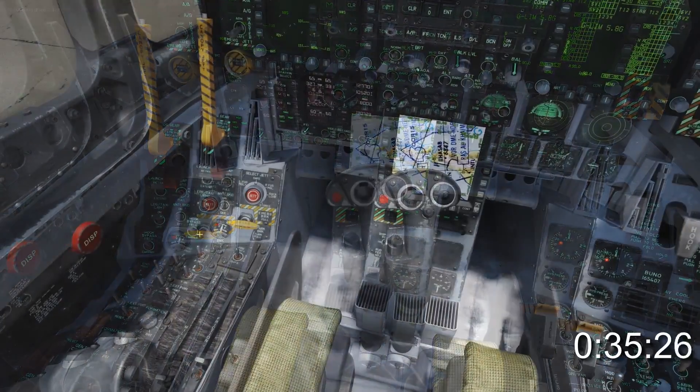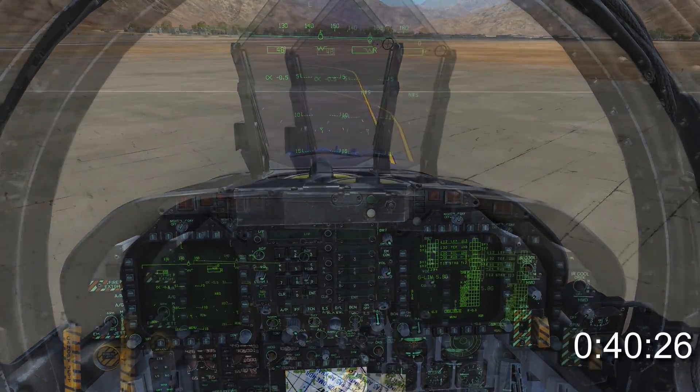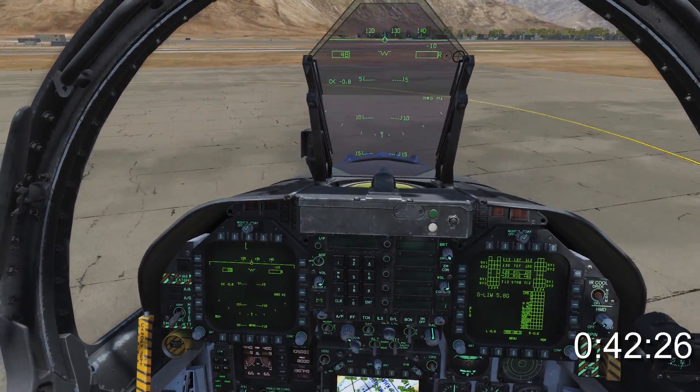Turn on nose wheel steering by pressing the on-designate NWS button on the stick. Request taxi, release parking brake and gently advance the throttles. Use nose wheel steering to turn in the plus-minus 16 degree arc. For tighter turns, hold in the NWS button for high mode.